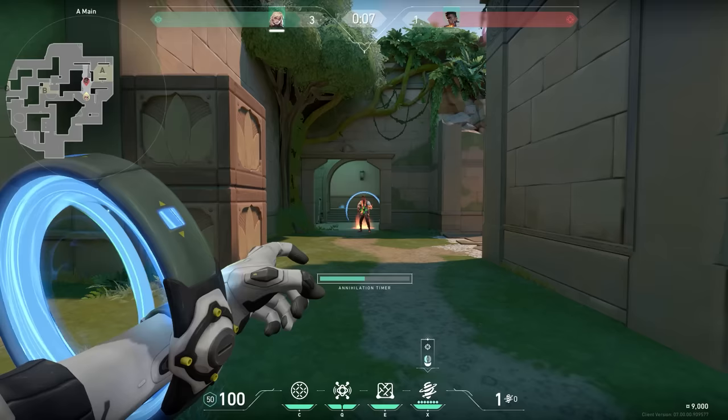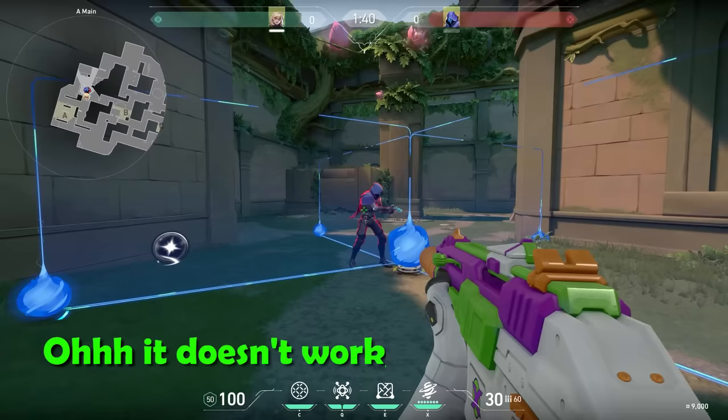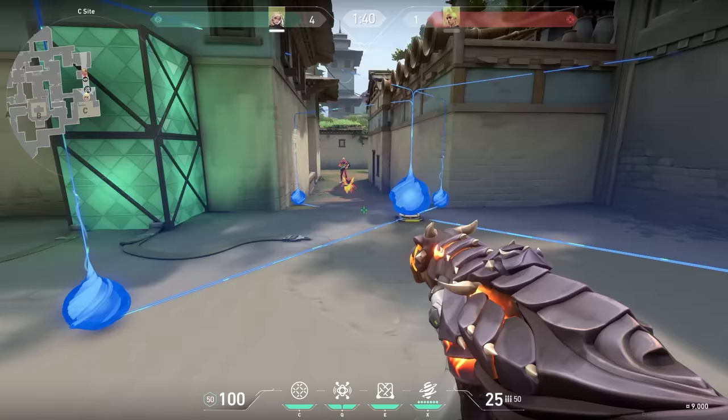Also when you use your ultimate on a Phoenix ultimate, the enemy Phoenix will get cocooned and slowly go towards the end, but will go to his spawn point when his ultimate is over. Omen won't be able to use his Shroud Stabs through this wall — well, it turns out it actually does work.